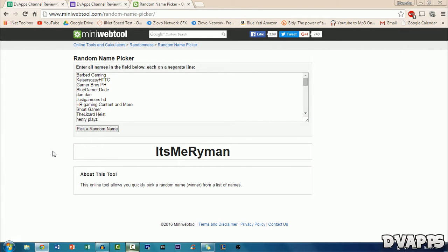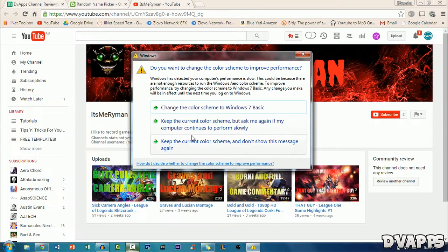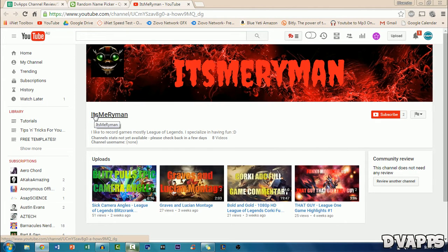The first channel for today is 'It's Me Ryman.' Let's go to his channel. The channel banner looks all right but could do with a little work — maybe put some social links and links along the bottom. Your logo looks pretty good but it doesn't match too well with your channel banner, so try to make it look a little bit better, and maybe try putting your name on it — that would look even better.